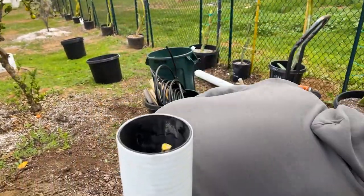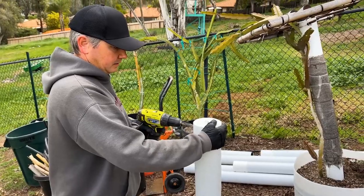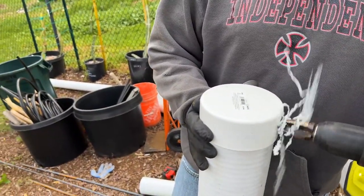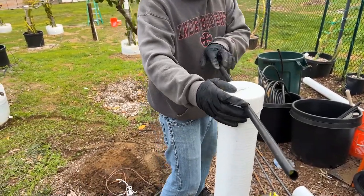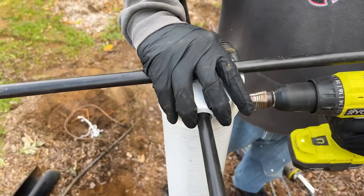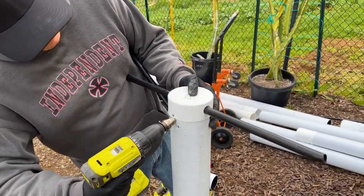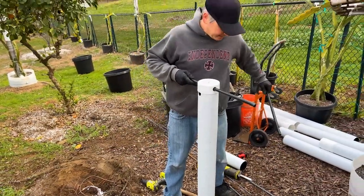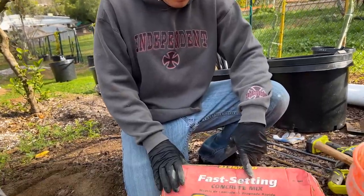Next, put a four-inch cap on and use a unibit drill bit to go straight through at a 90-degree angle — just eyeball it. Now it's time to get the concrete ready. I use fast-setting concrete — anywhere from 100 to 120 pounds per trellis, which is about two bags. You just need a bucket and some water. Mix it up really well to a consistency similar to cake batter — more on the thinner side.